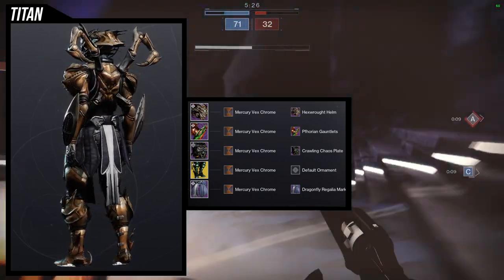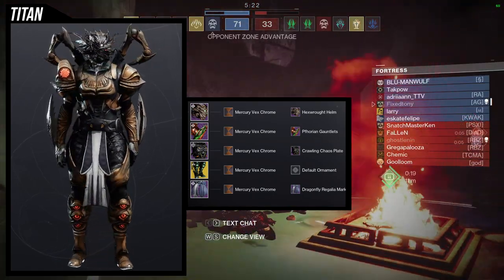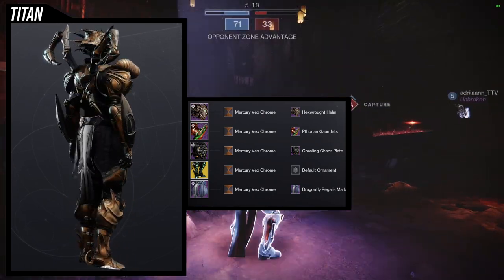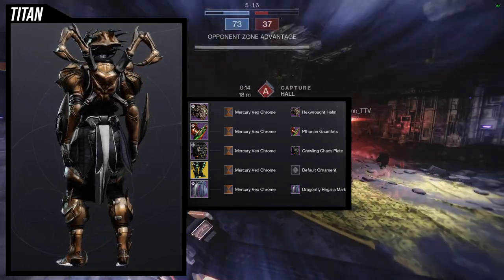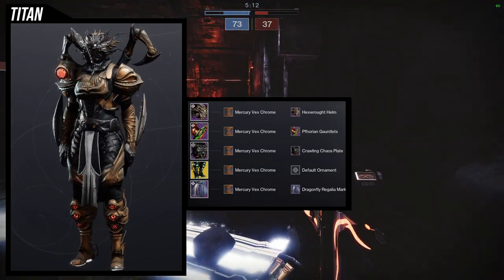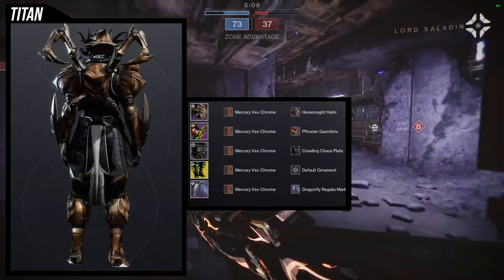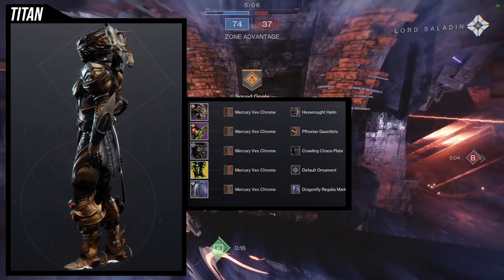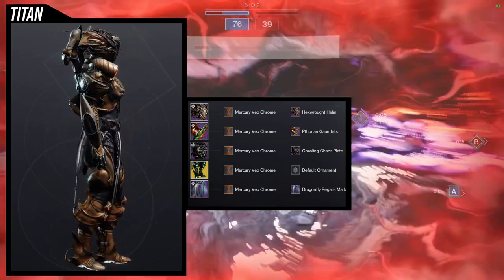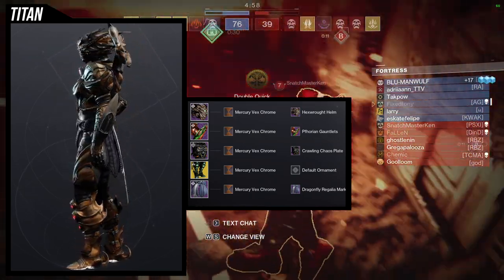My biggest issue with this set is honestly just the helmet — it's just not my thing. I probably should go back to the drawing board because I don't think the helmet is good enough for the other pieces. Everything but the helmet looks really cool, so if you just swap the helmet I think that would be way better. The chest piece is pretty cool, it's really just the helmet that doesn't match everything else.